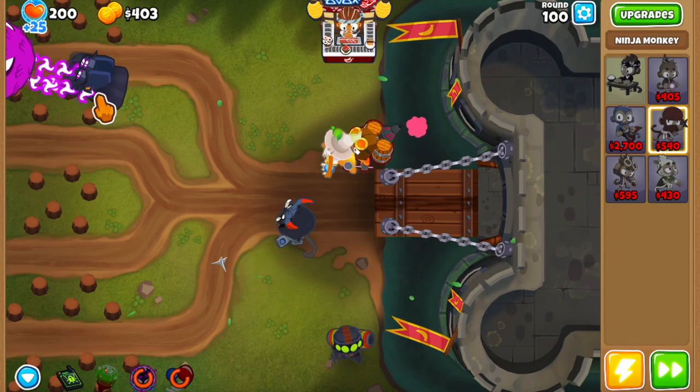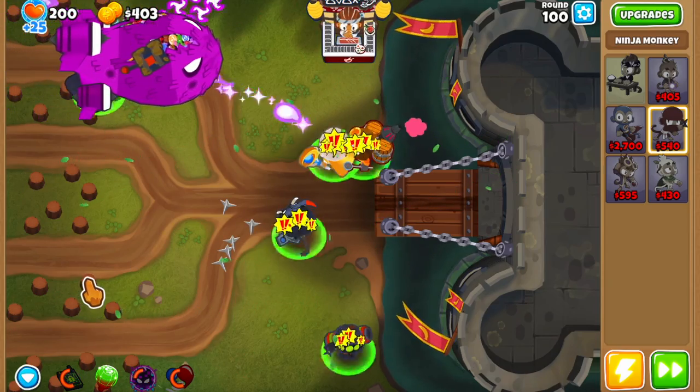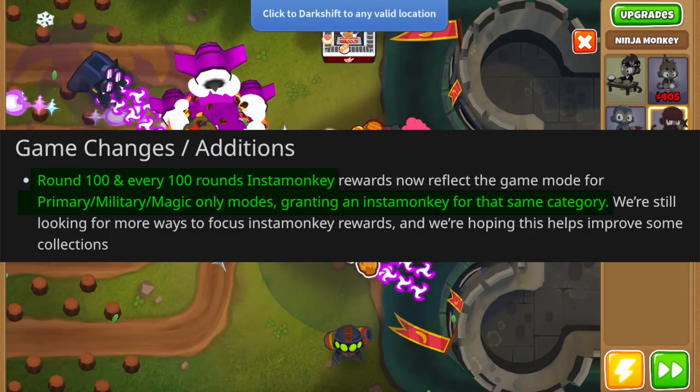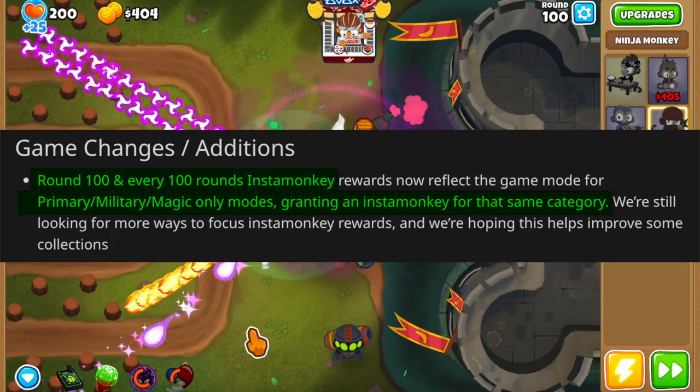We can narrow down these numbers by focusing the insta drops down to the class we want, because of a recent change. Getting to round 100 on primary only will now always give a primary insta monkey, military only gives a military type insta, and magic only gives a magic type insta monkey.